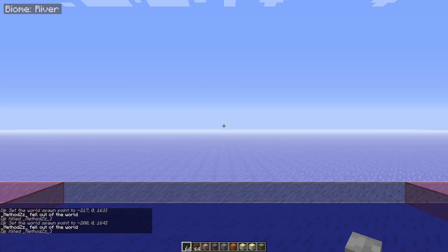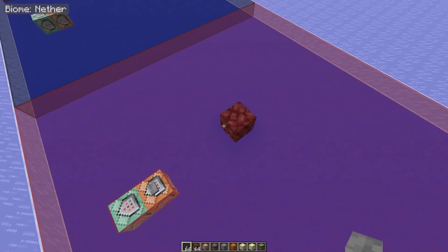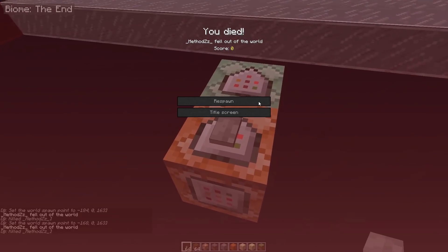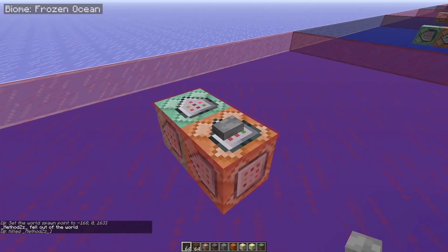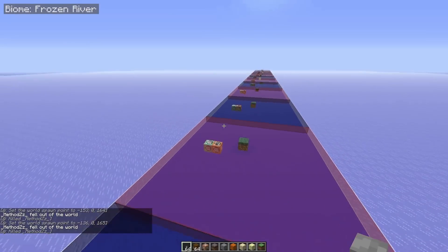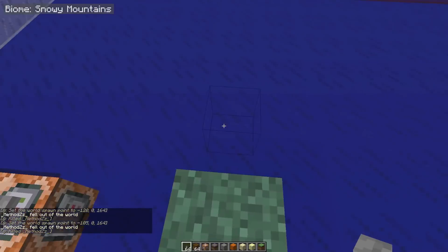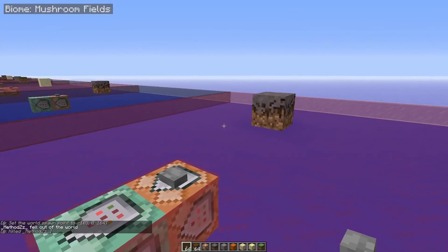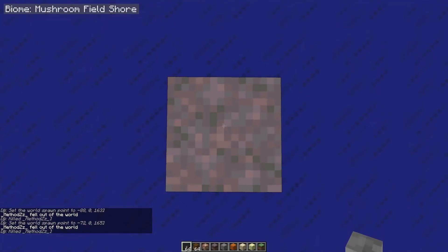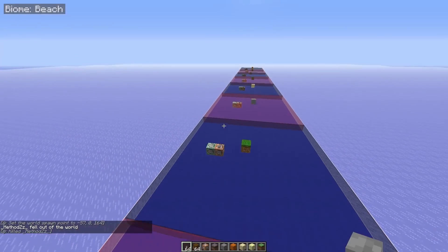River biome: grass as well. Here comes the first interesting one — even though you can never set your world spawn in the Nether, if you have a hell biome in the overworld this will still default to netherrack. Same goes for the End, which defaults to end stone. Then more grassy ones: frozen ocean grass, frozen river grass, snowy tundra grass, snowy mountains grass. Mushroom island shore and mushroom fields both default to mycelium.